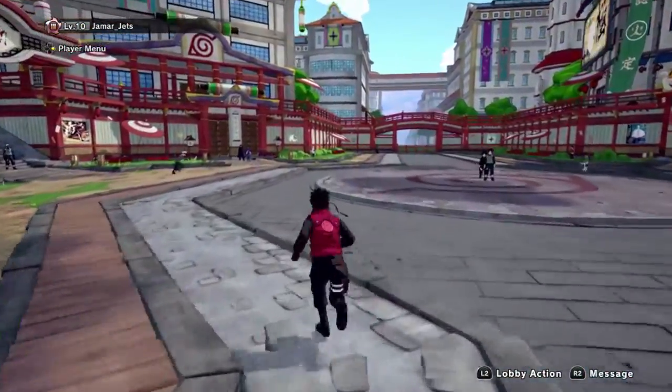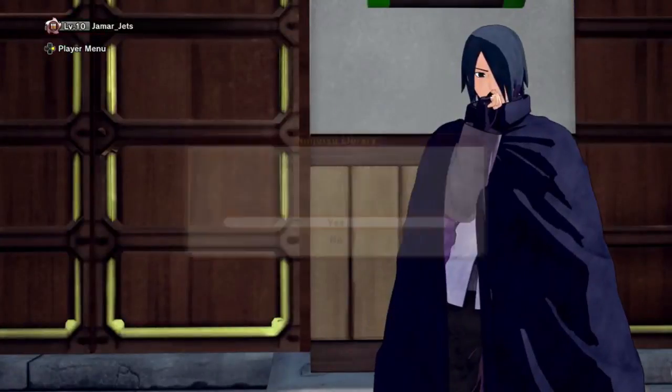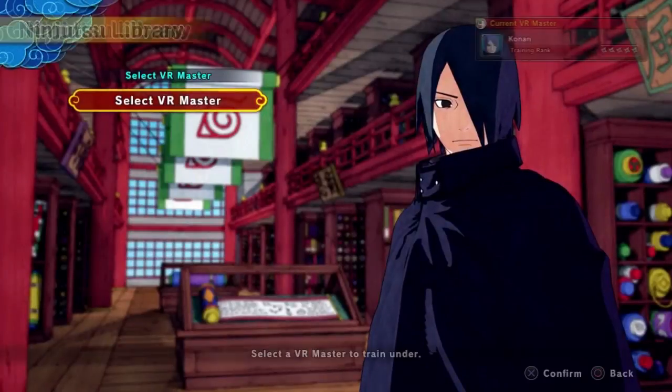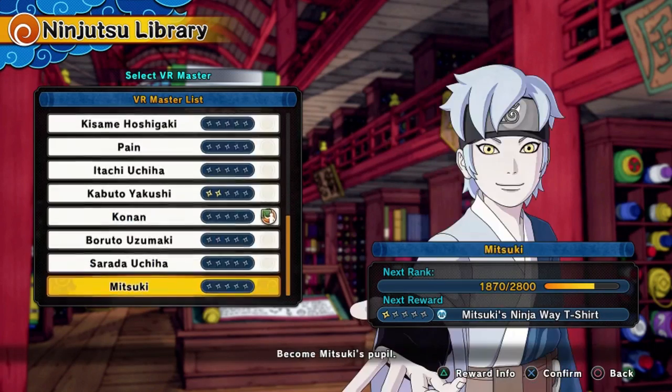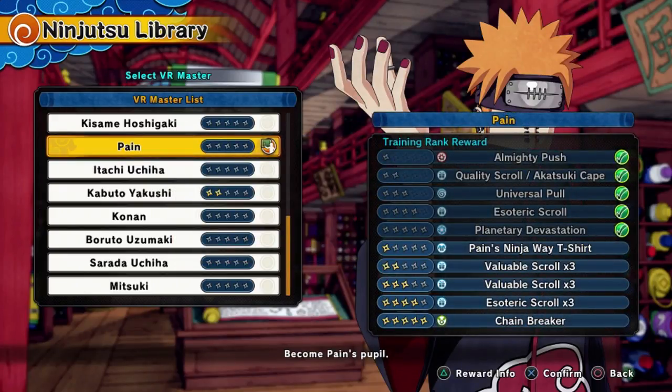You're going to start at level 0, but you need to rank Konan up to level 2. Once you do that, Pain will be unlocked. Then you put Pain as your master and grind PvP. If you're winning, you'll get it really fast — you only need 1800 points to unlock level 5, which gives you Planetary Devastation.